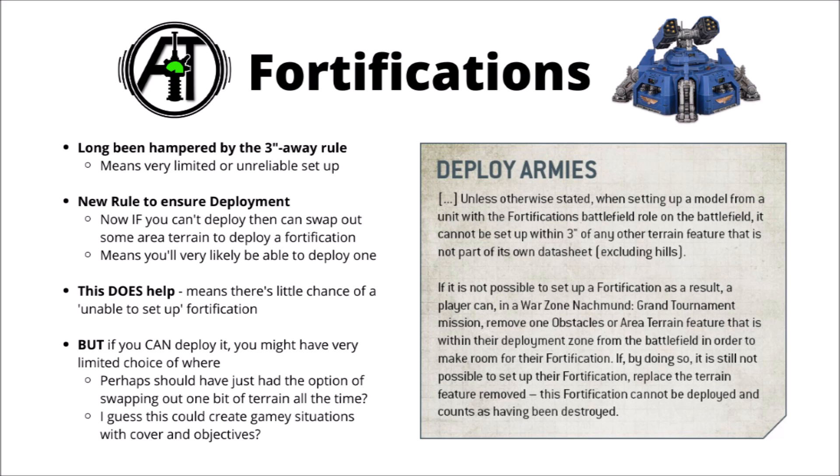Sometimes it might be beneficial to swap out a piece of area terrain; sometimes the area terrain might be so useful that you actually want that instead of the fortification. You still might get the worst of both worlds — say if you had one tiny and slightly irrelevant place to put your fortification, you could be forced to drop it right in one far-flung corner of the battlefield, making it completely useless, and you don't even have the option of trading it out for an area terrain piece. I do wonder if they might have gone one step further and just said you could swap out any one area terrain piece for a fortification if you wanted, though I can see that leading to slightly gamey situations — maybe using them to block line of sight to key objectives. I think fortifications are just kind of hard to balance right, but on the whole this rule is definitely a positive change.